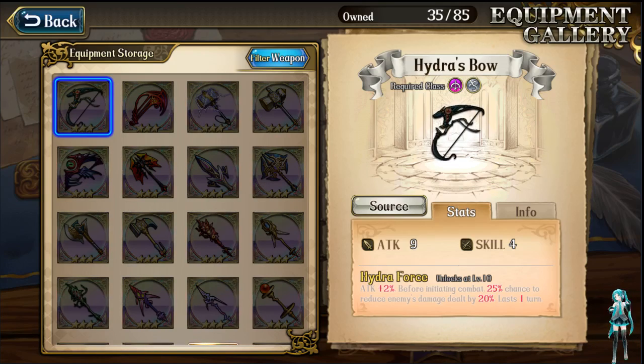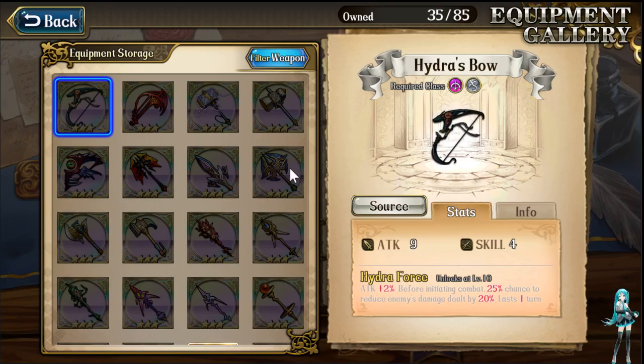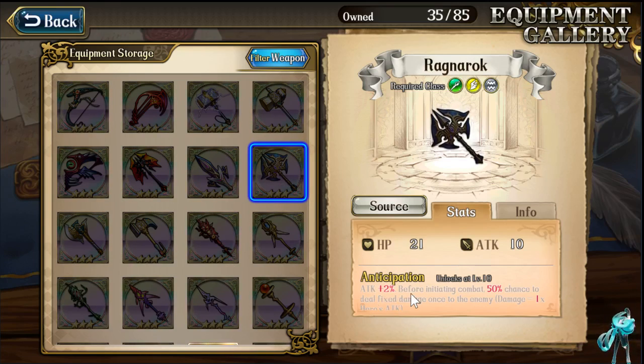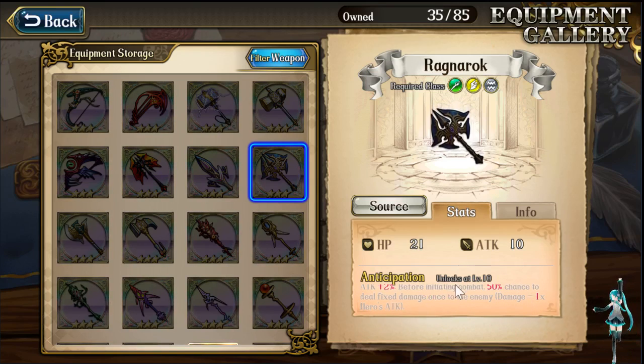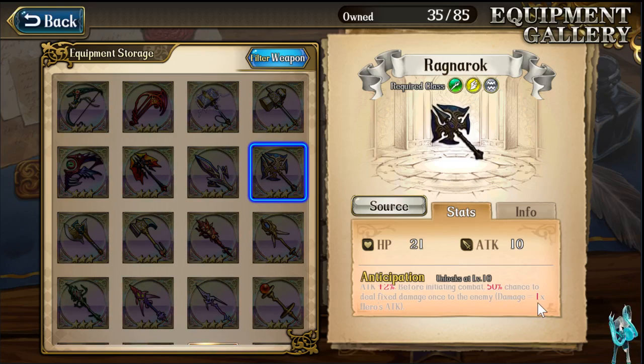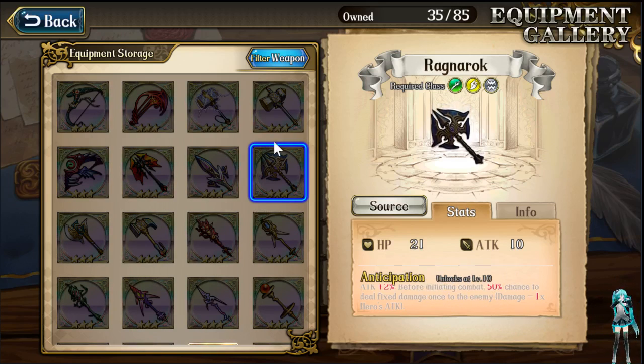Now we're going to get into enchants and weapons. Pay attention because there are some very important things I want to show you, especially for the armor. So first thing, I'll recommend Ragnarok — bonus to attack. This is for the flyer build. Before initiating combat: 50% chance to deal fixed damage once to an enemy, damage equals one times the hero's attack. I'll show you why this is super important later. So say you're at 100% and the enemy's at 100% — if you manage to chunk your attack in and bring them down to, say, 70-80% health, that's going to play well with an armor piece I'll show you guys next.